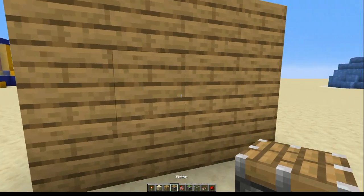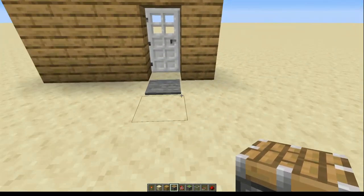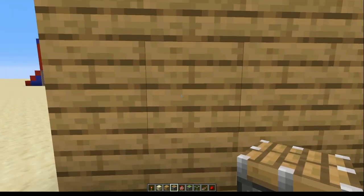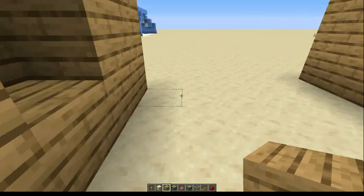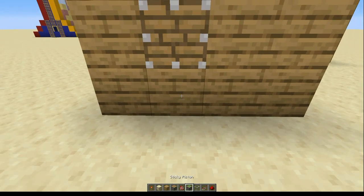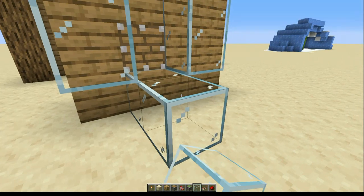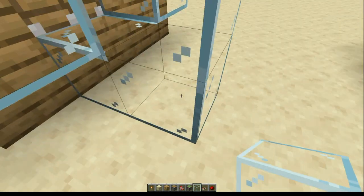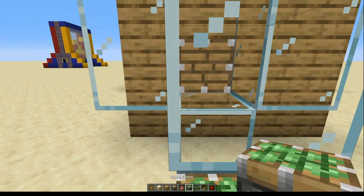What we'll do first is place the pistons and somewhere for the chickens to sleep. It doesn't really matter how the house is set up as long as you can make this in line with the door. We're going along the line, take this away, come round here, build up to there, and put a piston there. We then want somewhere for the chickens to sit — they'll sit on this block, then we'll block them in and build up just to stop them from escaping. Take this bottom block away and replace it with a sticky piston. That's the first part done.